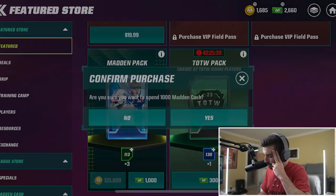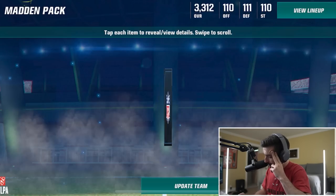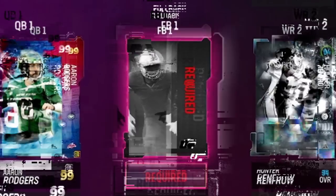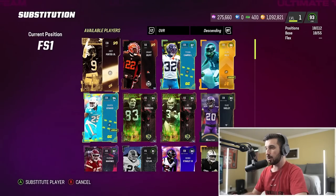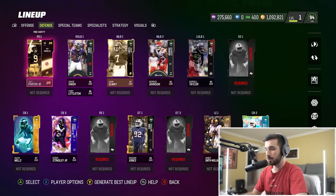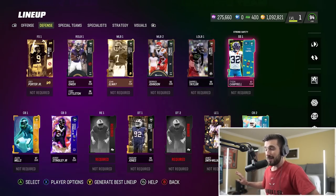With only 2,600 left, we've got to be smart. This Madden pack gives us three cards for 1,000 Madden Cash. Cam Akers - maybe he has a better running back card. Tyson Campbell, another cornerback. And Charlie Jones, kick returner, also not in this game. Cam Akers has a 93 overall, which is better than the 89 J.K. Dobbins, so he'll replace him at running back one. We'll put Dobbins at fullback. Tyson Campbell's got a 98 overall to add to the squad - we put Joey Porter at free safety one and Tyson Campbell at strong safety one.